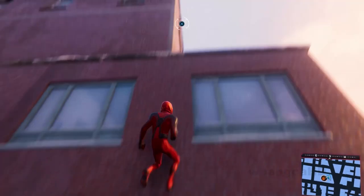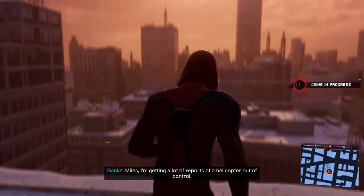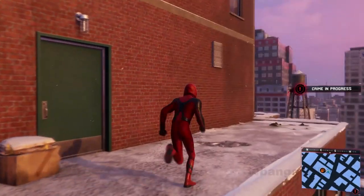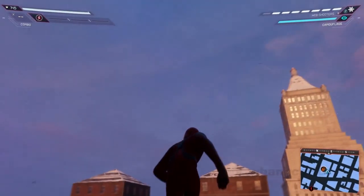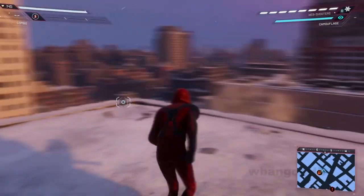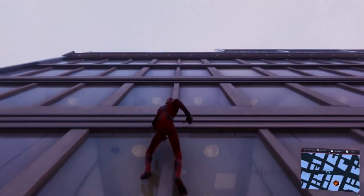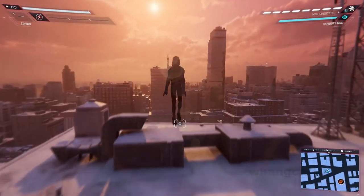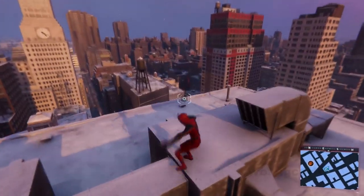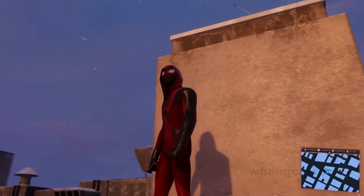Let me try to find a good building — these buildings are really bad. I'm getting reports of a helicopter out this way. That's a horrible building for what I'm trying to do. Let's go this way then. The head is so dark. There must be a better building around here. I need to get close to an object or another building.